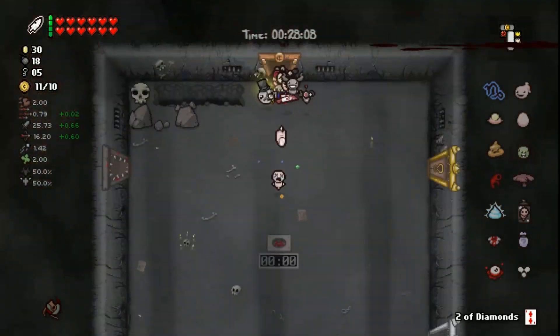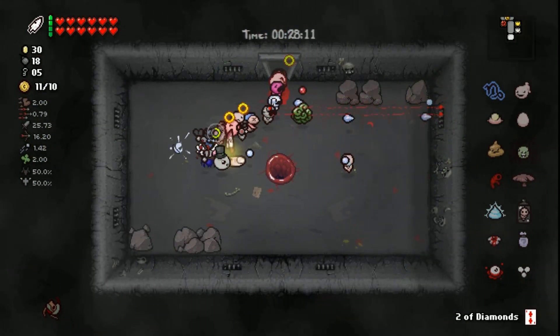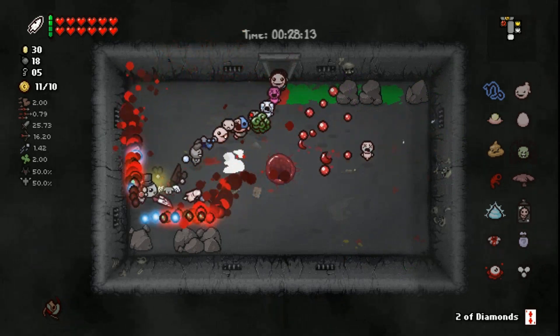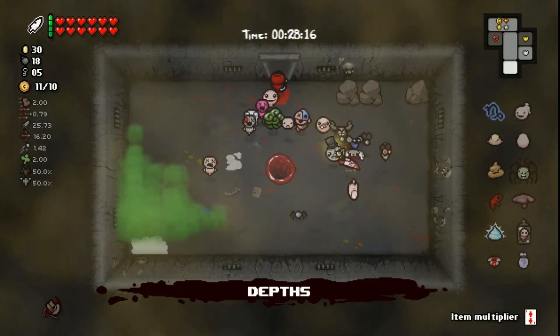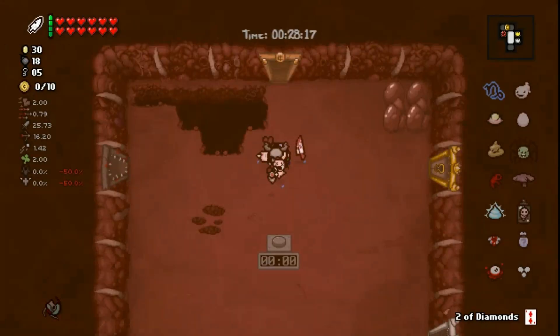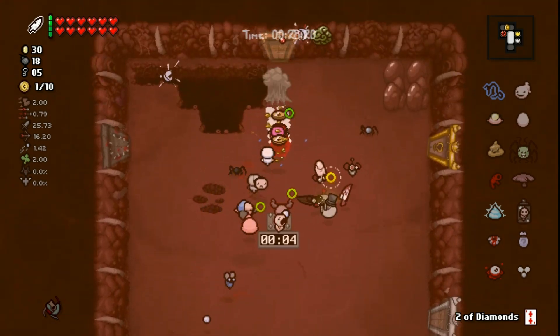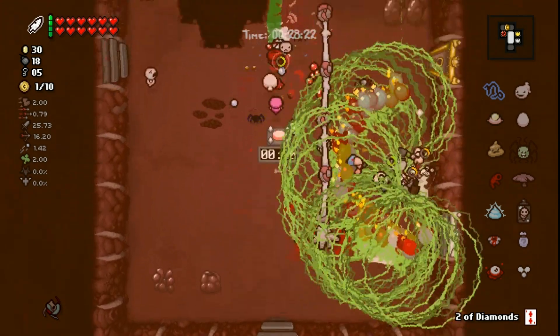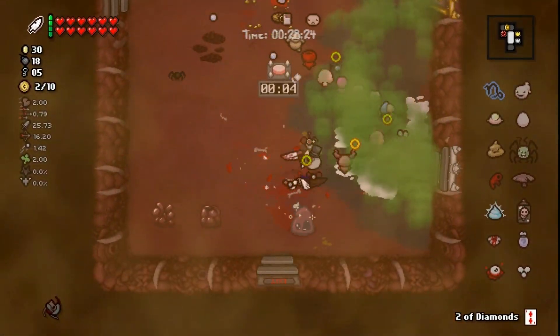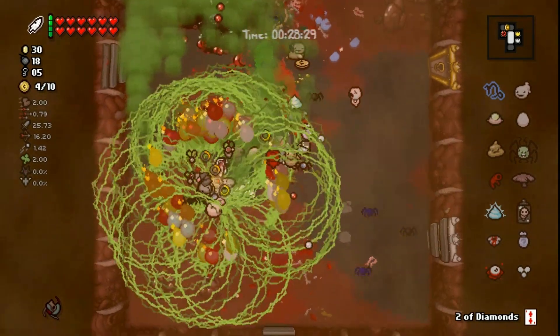Incredible — we got Crack the Sky. Let's go and finish this run. If you need to see that happen it's going to look something like this. If you need help unlocking a Planetarium, there you go — break Greed Mode. Never give up — it took quite some time for those items to show up but that's okay with me because we got it.